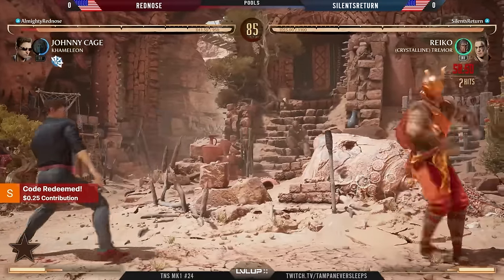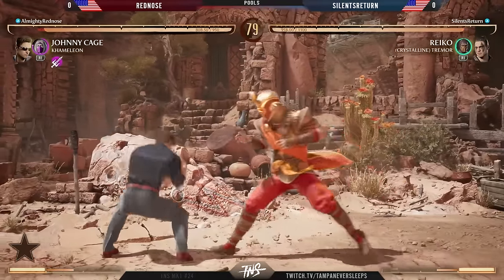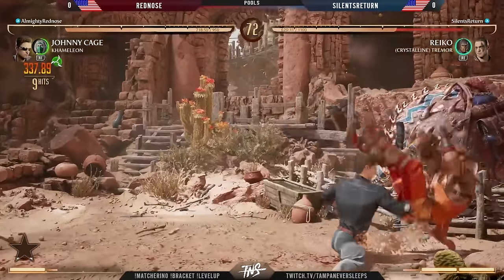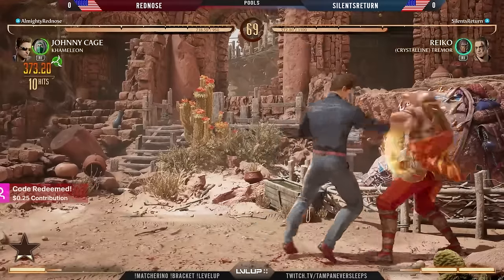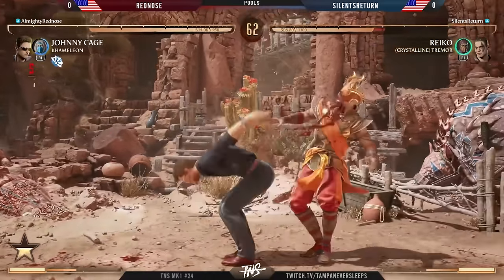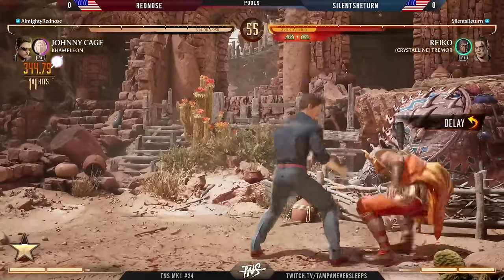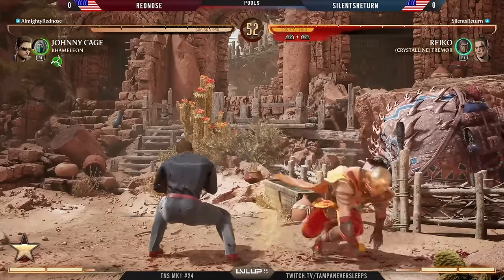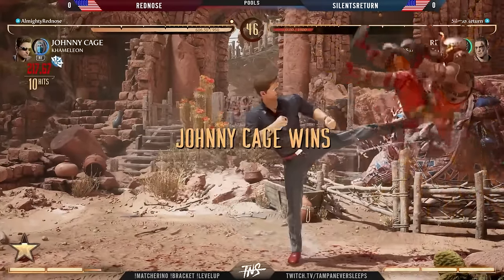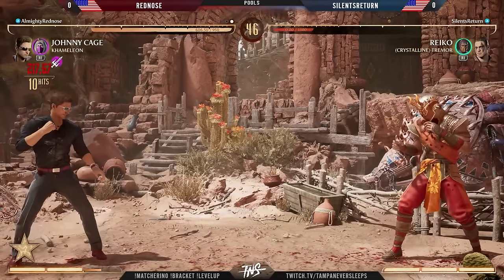Red Nose picking Johnny Cage with Chameleon, Silence Return on Reiko with Tremor — I feel a little lied to by both these players. The tremor is common for the Reiko meta right now. An empty jump, flawless blocking the second punch — we got the jade razor ring, and that's going to be an easy hit confirm for all the damage plus the charge up on star power. That second right is all the power we need — just star power.